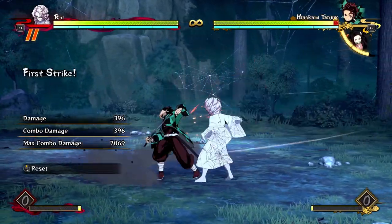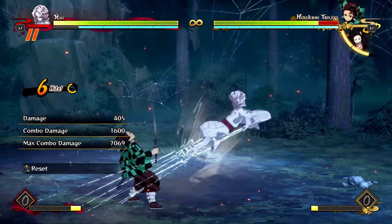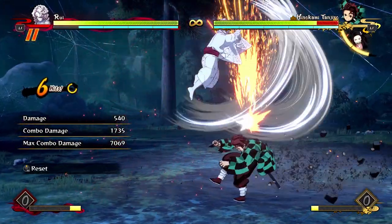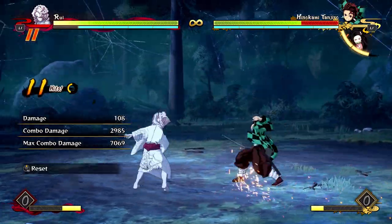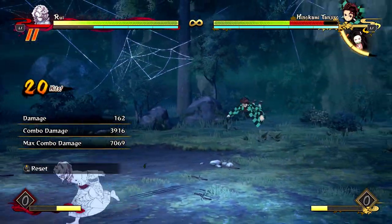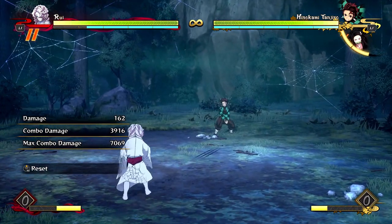I'll show that one more time. You do 4 slashes, cancel, regular attack, dive kick, 4-attack string into your web toss projectiles, and then the opponent gets launched away, and then you can do whatever you want after that.